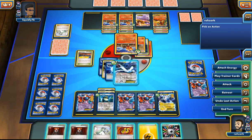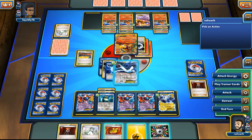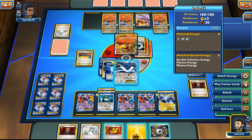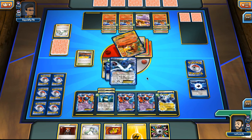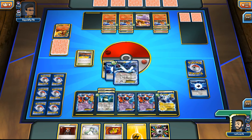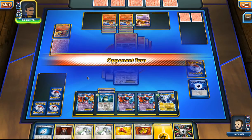I won't even play the Muscle Band yet because I want to make my opponent think I don't have it. I don't need it right now anyway. Plasma Gale for 150 - three prizes! Hopefully my opponent doesn't N us and we can win straight away.